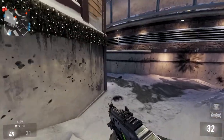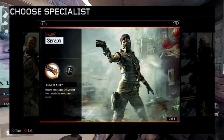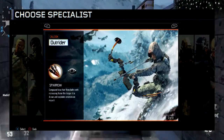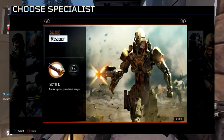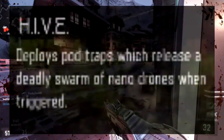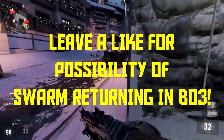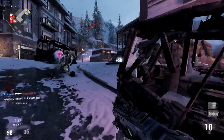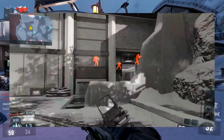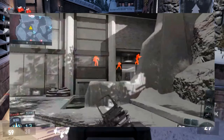One mistake from my previous video: the Nomad is actually the specialist character, not the Ruin as I previously called it. The Nomad will have a Hive for a power weapon, which is a pod trap that releases a deadly swarm of nano drones when triggered. We could be seeing the return of the Swarm from Black Ops 2, which was the most powerful scorestreak in that game. I also have an image on screen of the Vision Pulse ability from the Outrider specialist — it's very similar to threat detection from Advanced Warfare, letting you see enemies through walls to give much more map and enemy awareness.